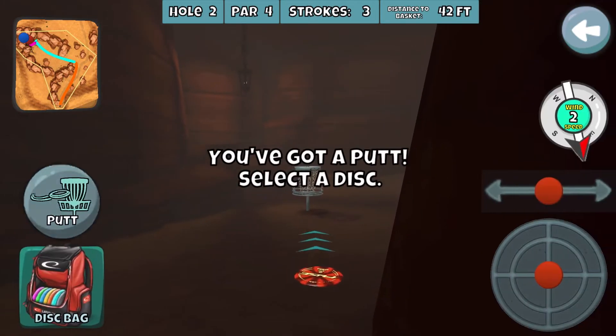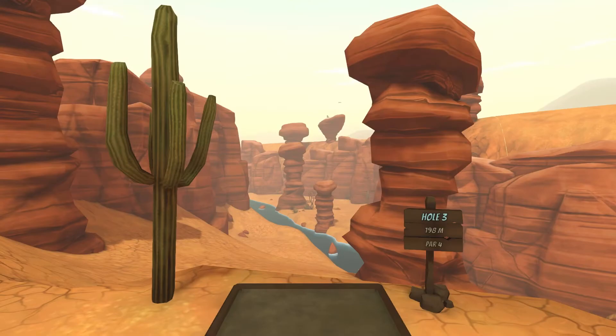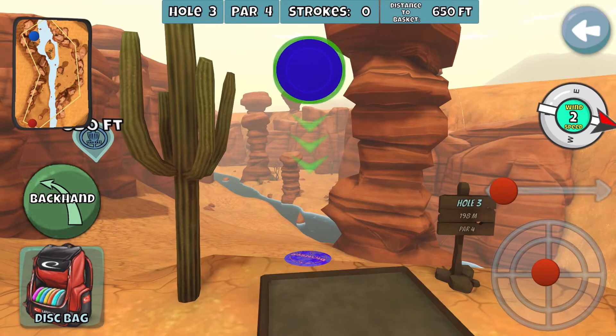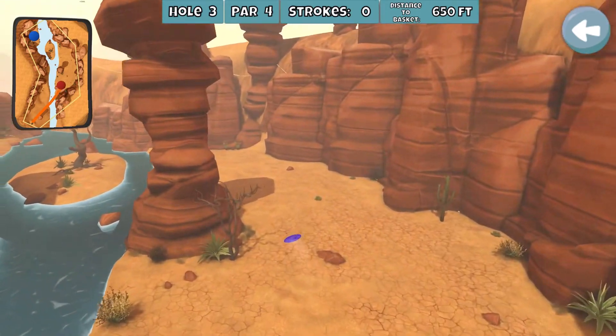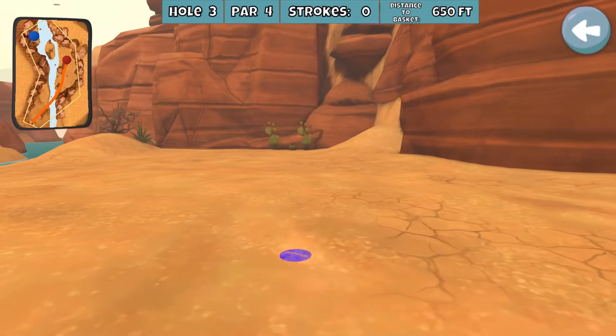I'll just go for like a roller into the cave and that'll be fine. Probably didn't really matter what I did there — almost missed the putt. Two stars is five under, so we're still okay. I'm gonna go Extra Glide Pioneer here with a lot of anhyzer — that's not enough anhyzer but it's gonna work out.